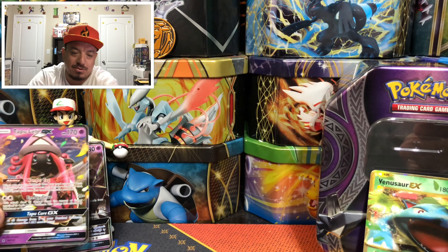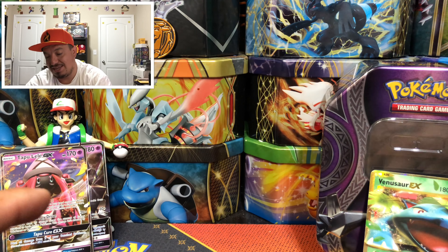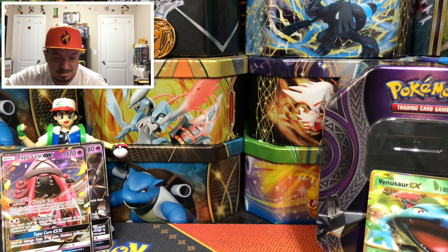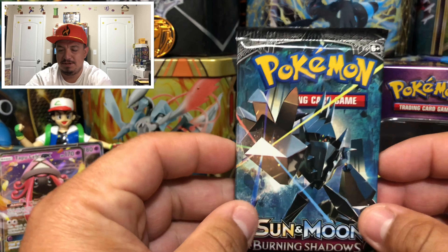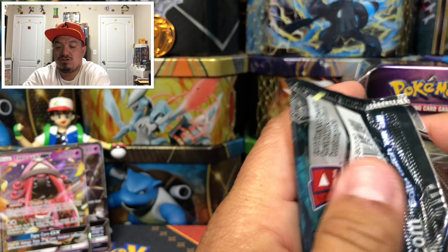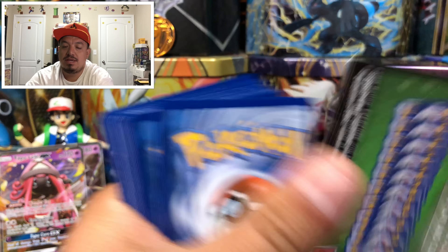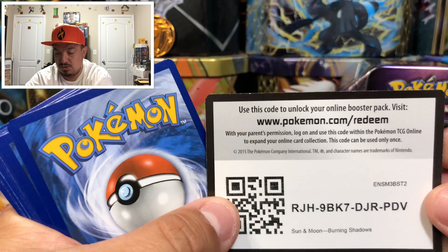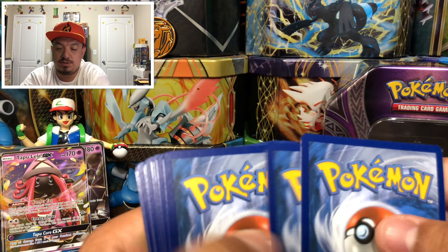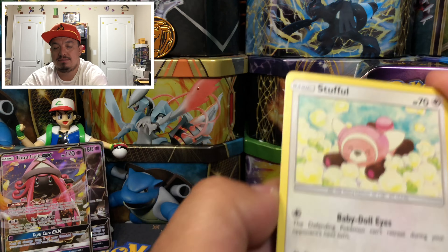We got a Tapu Lele GX — can I get some hype?! That is an awesome pull! So we've pulled a Venusaur EX and a Tapu Lele GX — this is an awesome, awesome tin. Did I say awesome three times? That is how awesome this tin is — awesome, awesome, awesome, awesome sauce! Here is our last pack, and there's the code card for you guys. Let me know in the comments what you pull from any code cards I give out.